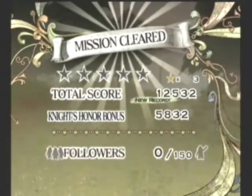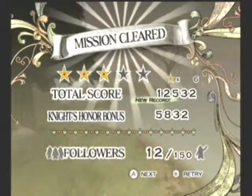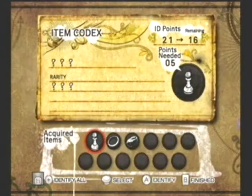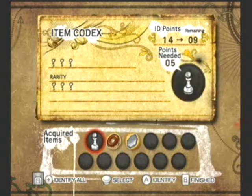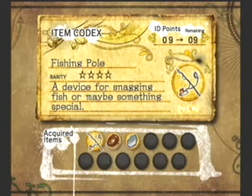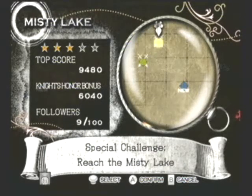Hey, how did I do game? 12 followers, three stars — okay, and I'm still a knave. I got a new mission. Let's identify this — wait, a donut? A fishing pole? They better have some use. Let's go to the next mission.